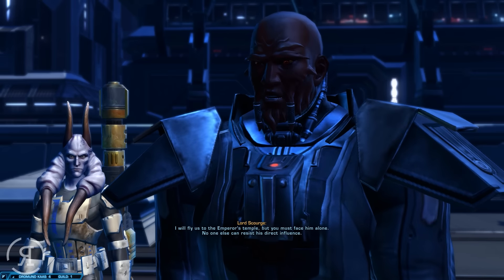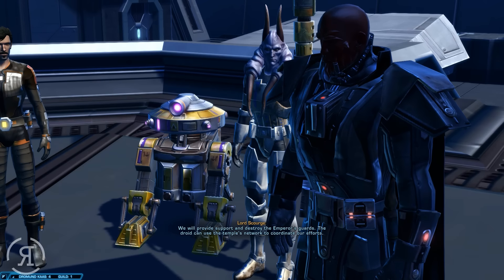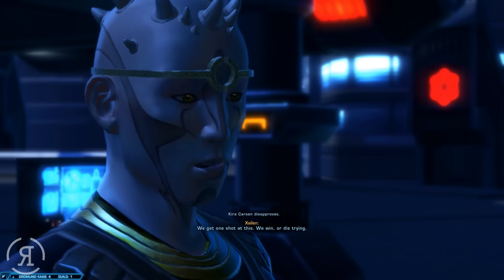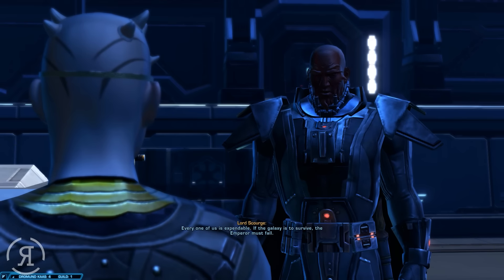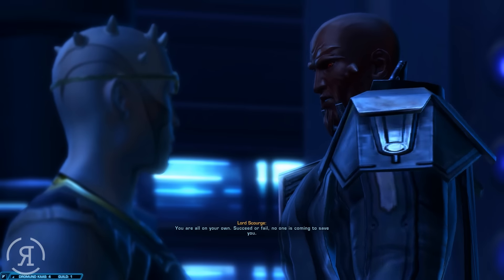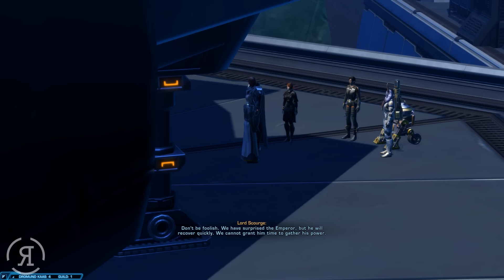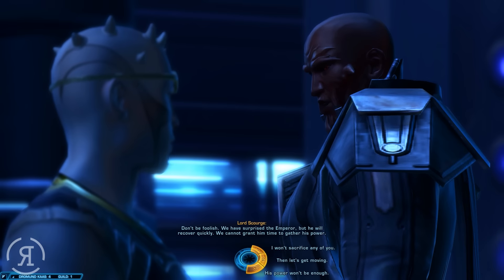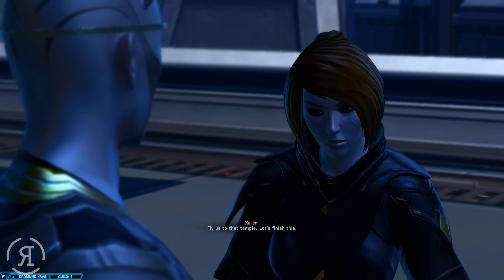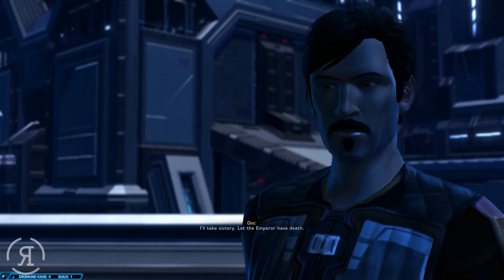I will fly us to the Emperor's temple, but you must face him alone - no one else can resist his direct influence. We will provide support and destroy the Emperor's guards. The droid can use the temple's network to coordinate our efforts. We get one shot at this - we win or die trying. Every one of us is expendable if the galaxy is to survive. The Emperor must fall. You are all on your own - succeed or fail, no one is coming to save you. Victory or death - I'll take victory. Let the Emperor have death.